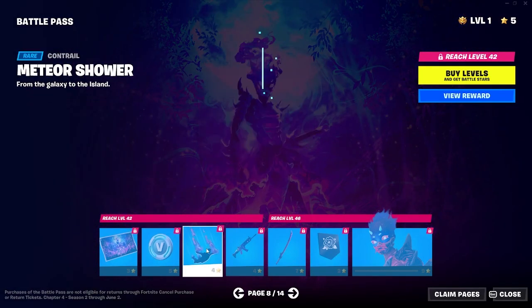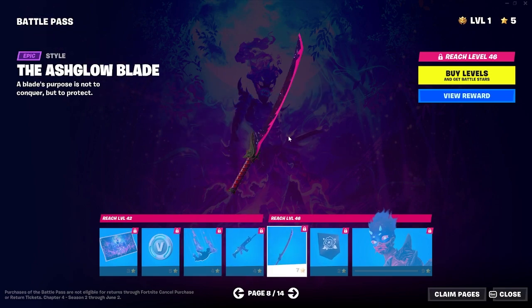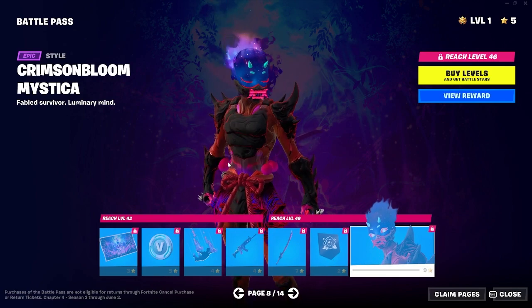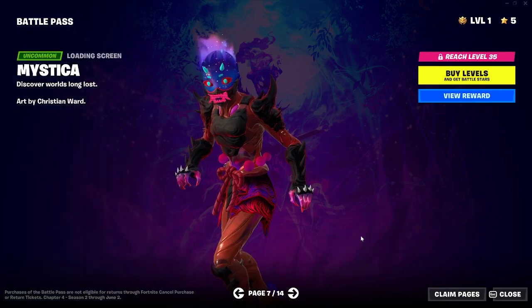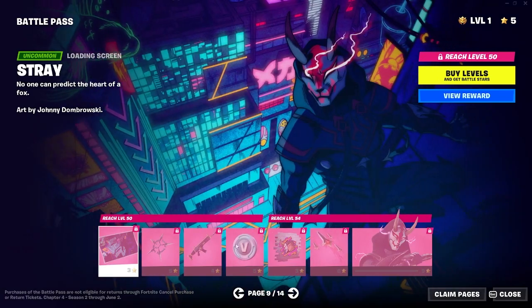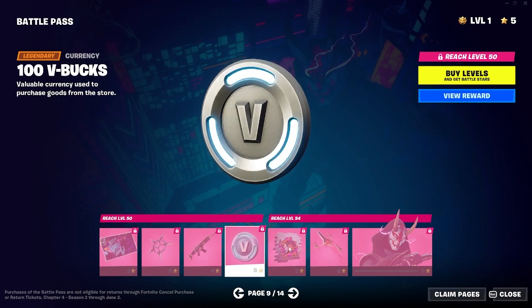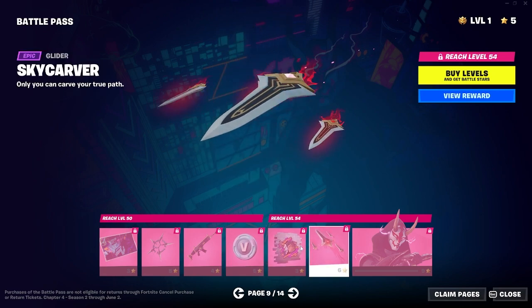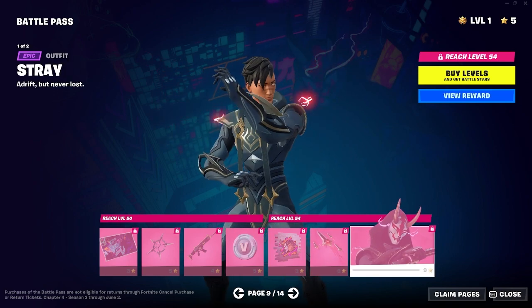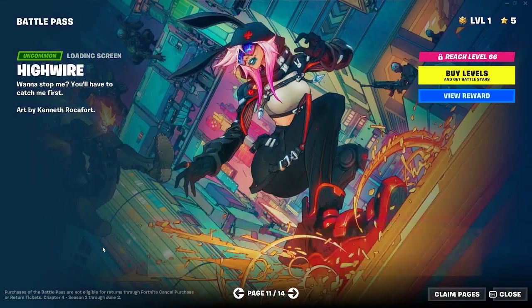Loading screen, V-Bucks, glider trail — pretty cool. Wrap, another really cool pickaxe actually. Banner and then we got another skin — I think it's just red compared to this one that's green. That's pretty cool. We got a back bling that looks like it's reactive. Swords — that's a glider. We got this guy here, pretty cool. Very simple character, but very clean.